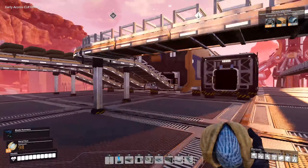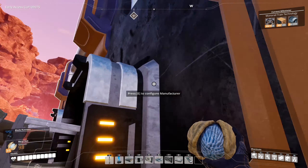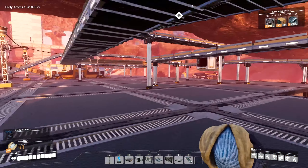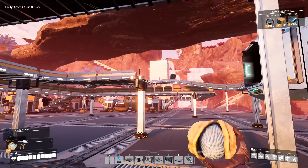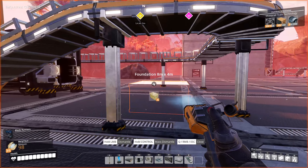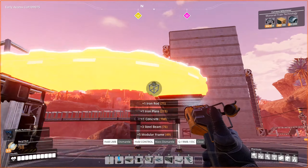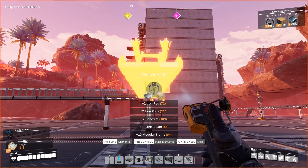Up here we have our factory that produces heavy modular frames — it's off because I've turned it off and removed its power pole. I also disconnected the steel pipes to make sure most of the steel was going toward making motors. It's disconnected right here. The first thing I'm going to do is reroute this; I need to bring it in on the ground level so I can turn it much sooner.